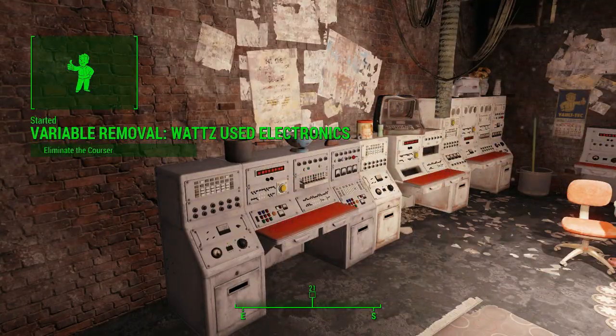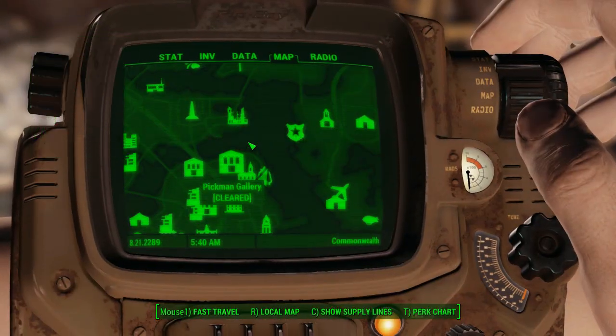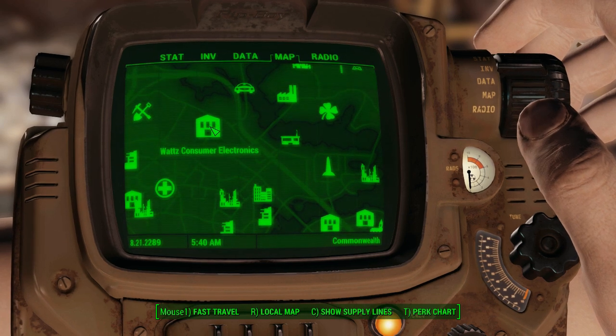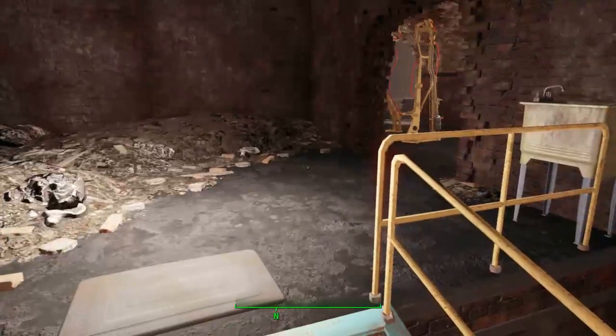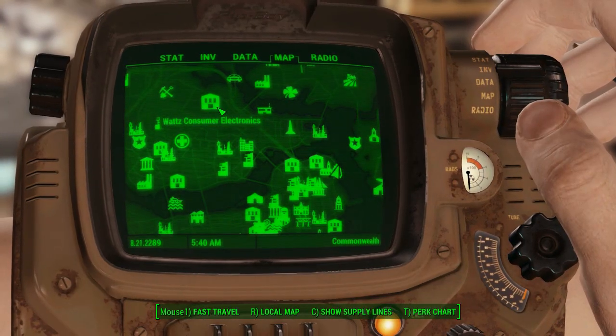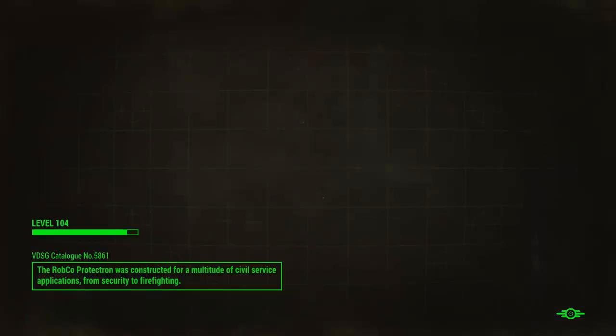Hello and welcome back to my Fallout 4 experience. Today we're doing variable removal at the Watts Use Electronics, which is handy because I've lured the main robot Mr. Handy assistant outside. So when I go there, the Courser will be outside and you just take one shot — problem solved. No need to go inside the factory or anything. Here we go, let's get this party started.